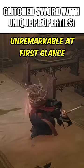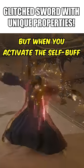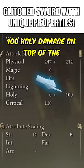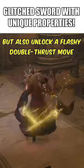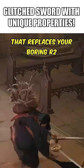Its R2 move may seem unremarkable at first glance, but when you activate the self-buff, you'll not only gain an extra 100 holy damage on top of the great dex scaling it possesses, but also unlock a flashy double thrust move that replaces your boring R2.